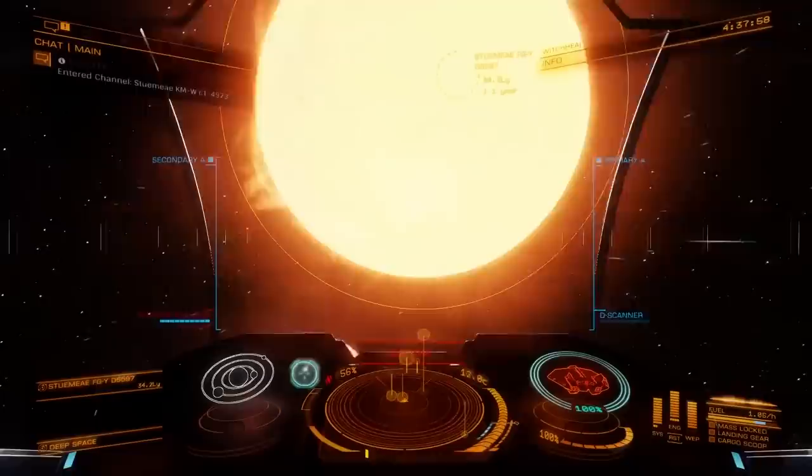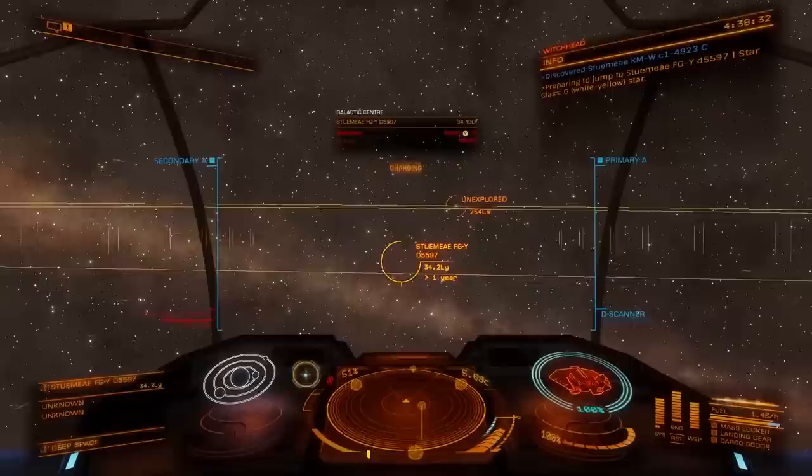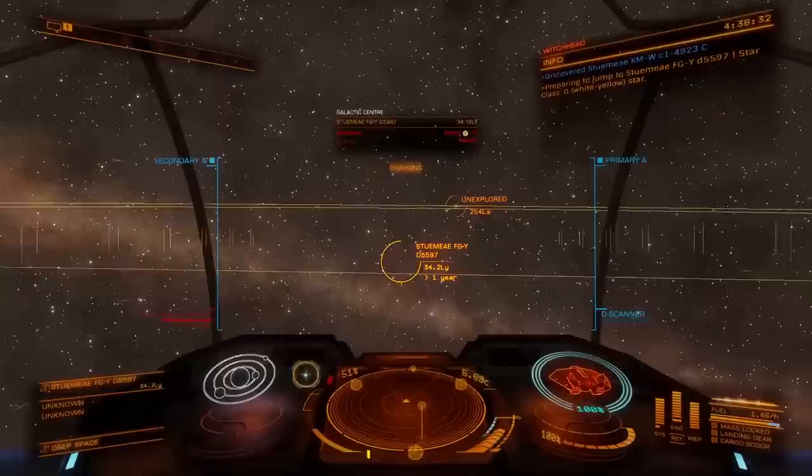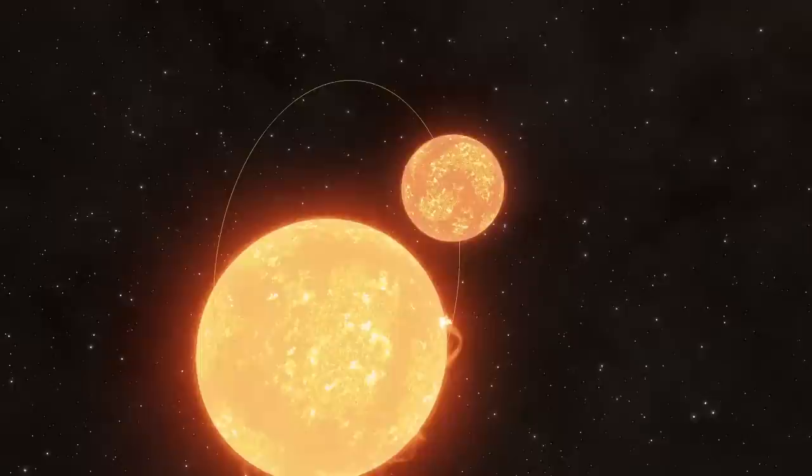We're going about 150 jumps — about 5,000 light years — just getting out of this extreme star density region. Here's our first jump to Beagle Point out of Explorer's Anchorage, guys. We have many, many more to go. It's a jump for every original Pokémon minus Mew to get us out of this galactic center.